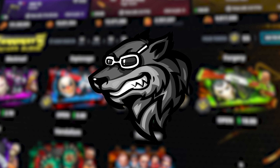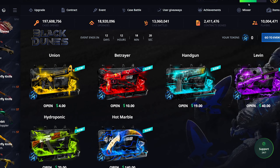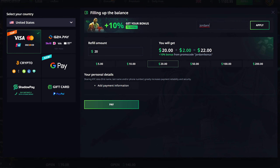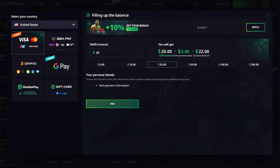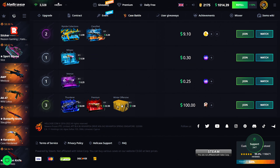Hey guys, Jordan here and welcome back to another video. Today we're back on hellcase.com. If you want to play on hellcase, make sure you go up to the refill button, click on that, go to where it says enter promo code and type in code 'jordanr'. That will give you some free balance to try out the site. If you decide to deposit, you can use my code to get a plus 10% bonus on your next deposit.